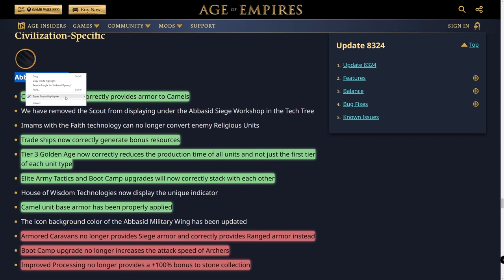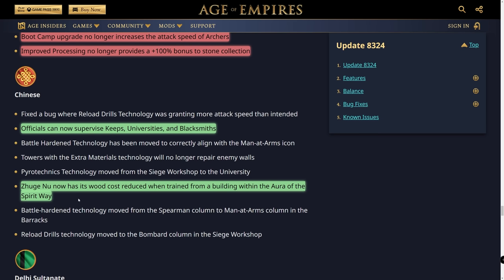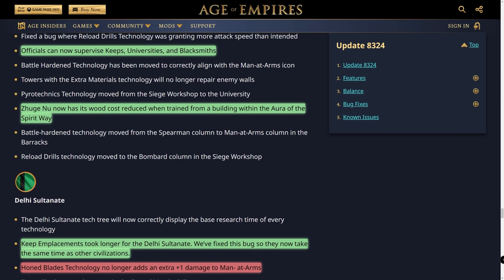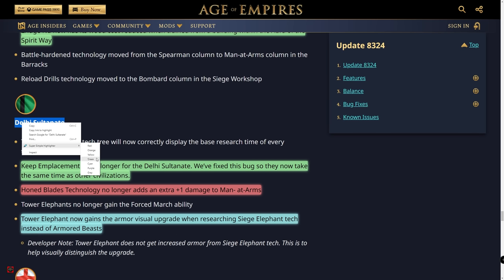Abbasids as a whole really came out on top with this patch — both balance and bug fixes helped them significantly. Moving to the Chinese: officials can now supervise keeps, universities, and blacksmiths as intended. The Zhuge Nu now has its wood cost reduced when trained from a building within the aura of the Spirit Way. China came out really on top with both balance and bug fixes — I expect to see them climbing in the tier bracket.